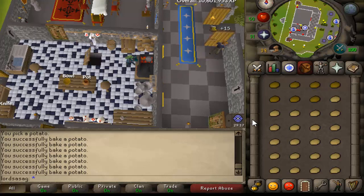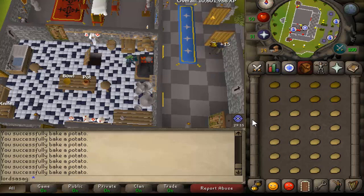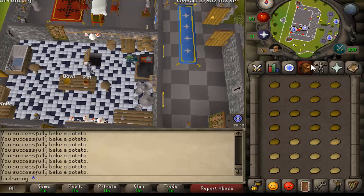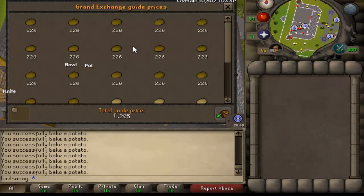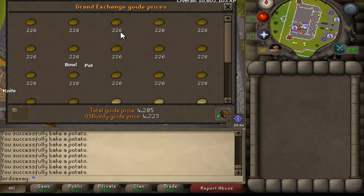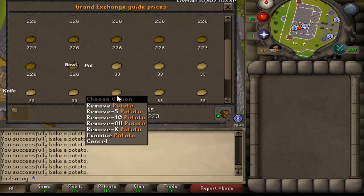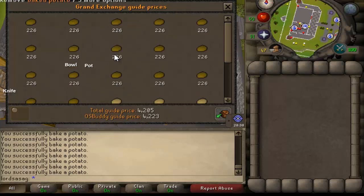It's a pretty good starting capital — collect around 1000 potatoes and from level 7 just cook them and receive around 200K gold. As you can see on the Grand Exchange, a baked potato is 226 gold and a raw potato is just 33. So you cook them and it's good money.